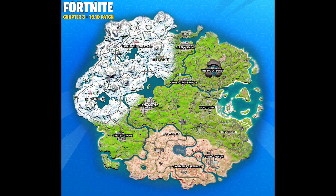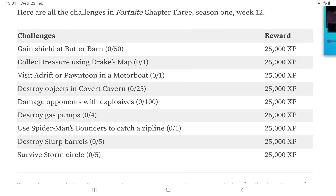Destroy oil barrels — they can be found around many places on the map. And finally, survive storm cycle five — just a matter of playing. That's it for Week 12; I hope you liked the video.